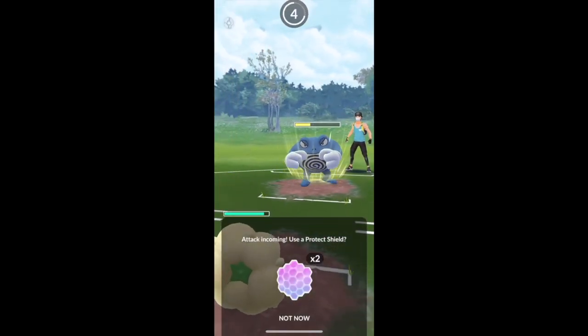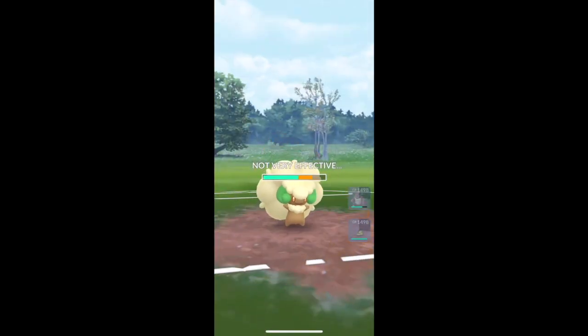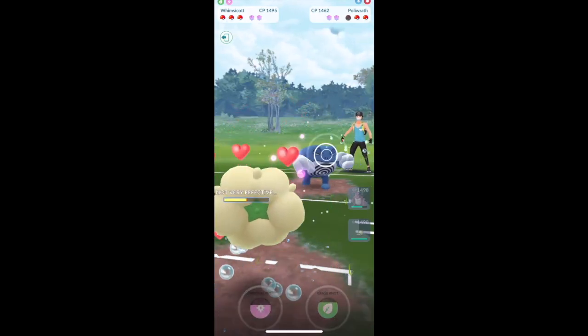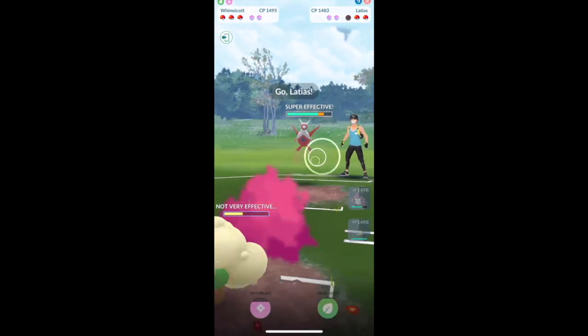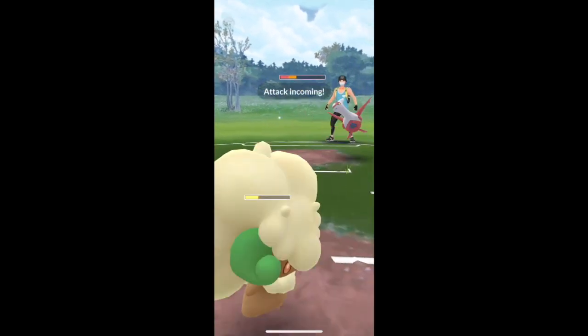Right off the bat we have a switch from Latias to Poliwrath and I send out my Whimsicott to counter it - it's going very very well. I just knocked out their Poliwrath and their Latias is also quite weak to Charm, so I don't really know what they have to counter Whimsicott here.